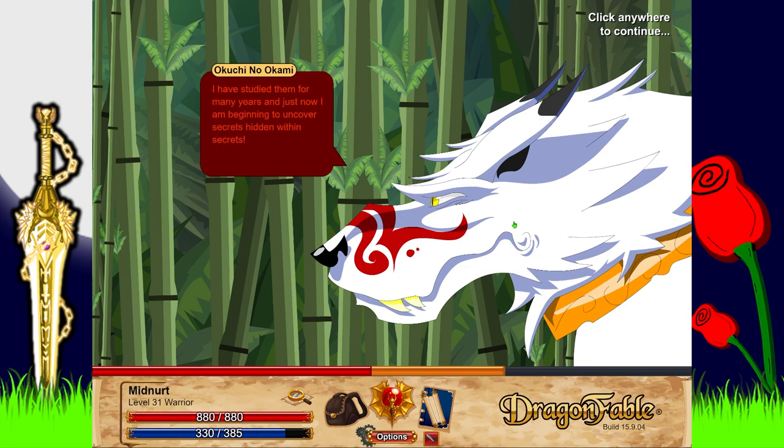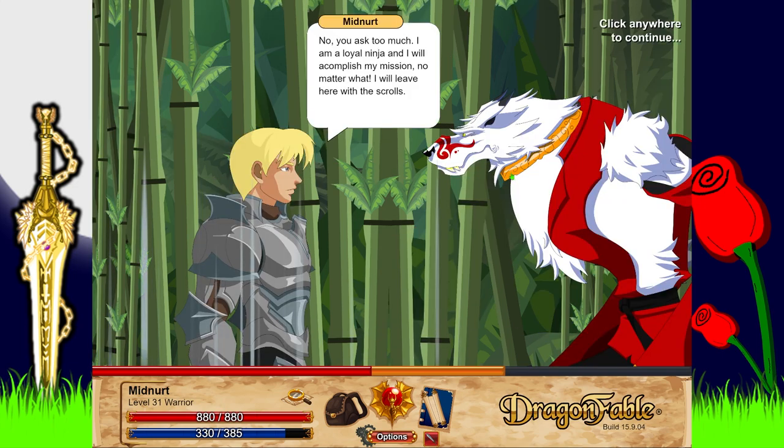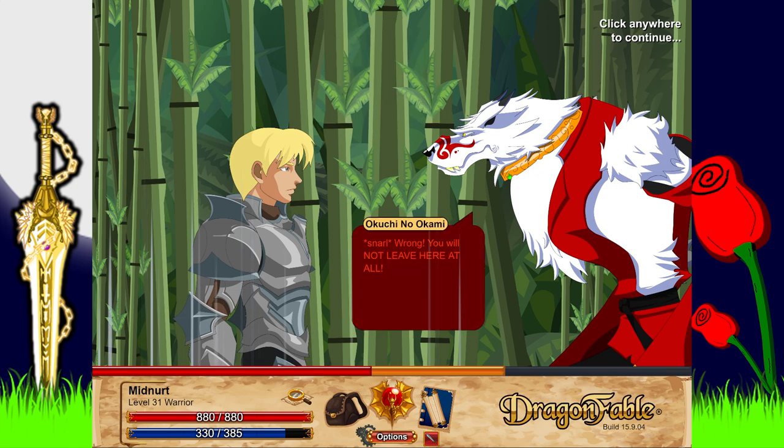The scrolls that he worked so hard to obtain from the shadow ninja clan - he has studied them for many years and is just beginning to uncover the secrets hidden within. There are magical arts hidden in these scrolls that Tython and his clan have no idea about. Leave the scrolls with him and he'll lead me to Dracath and help capture Tython's precious Jewel of Four Winds. No way - I'm a loyal ninja and I will accomplish my mission no matter what. I leave here with the scrolls.